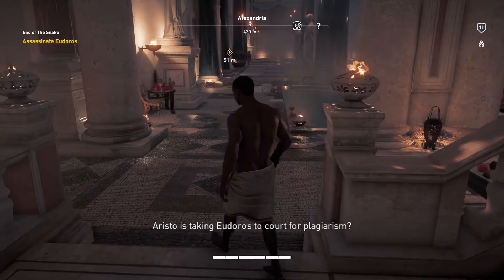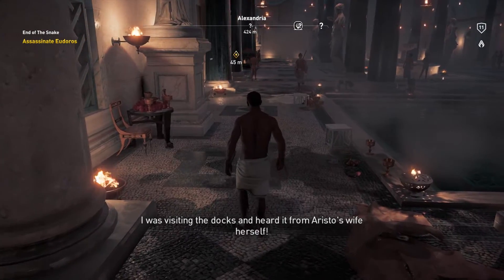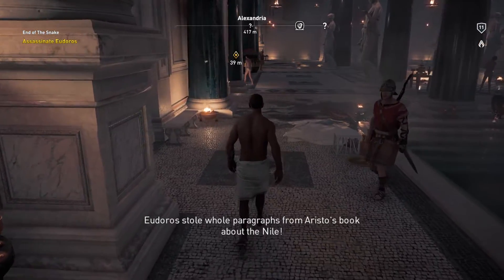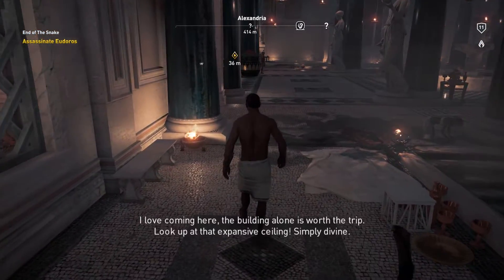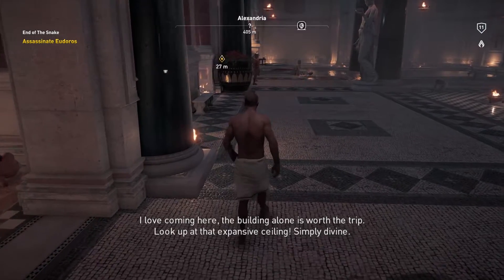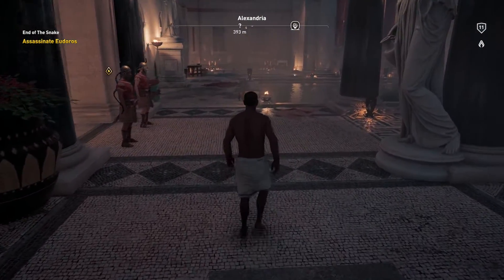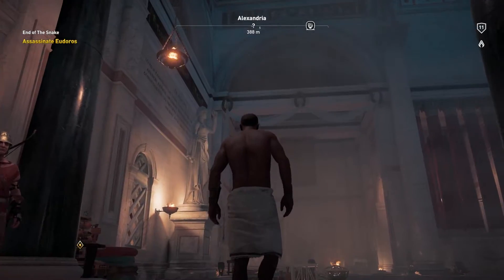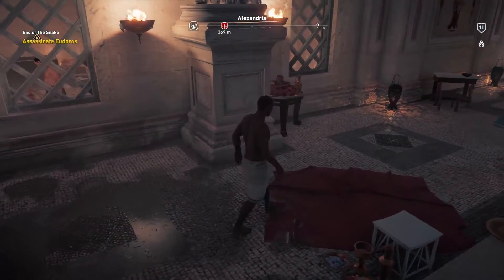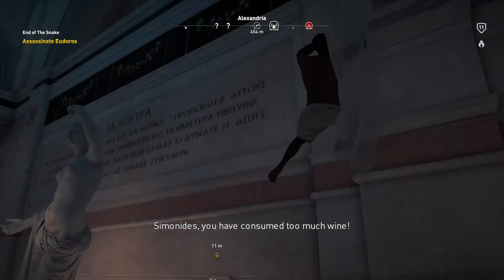Overheard NPC dialogue: 'Aristo is taking Eudoros to court for plagiarism?' 'I was visiting the docks and heard it from Aristo's wife herself.' 'His wife — she works up heavy histrionics over nothing.' 'Eudoros stole whole paragraphs from Aristo's book about the Nile.' 'I love coming here. The building alone is worth the trip. Look up at that expensive ceiling. Simply divine.' 'Is everything to your liking, my lord?' And then Eudoros himself: 'Ptolemy is a spineless simpleton.'